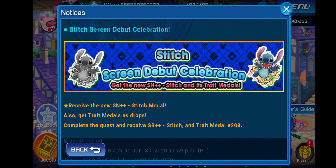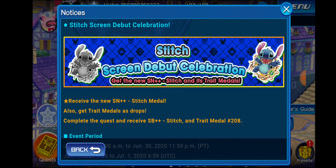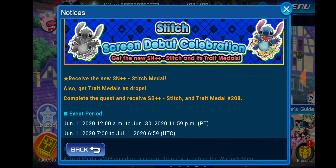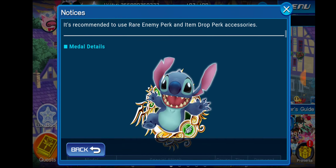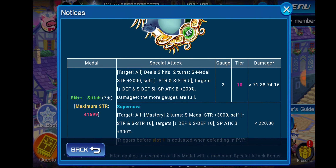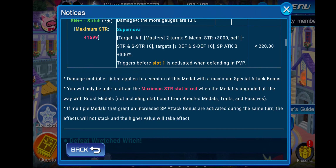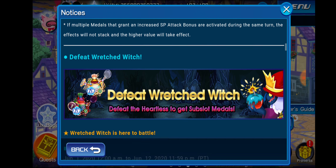We got the Stitch screen debut celebration. Like I said in my last video, Stitch actually came out in June — Lilo and Stitch, the original movie, came out in June 2002, I think officially on June 21st, 2002. We have a brand new Stitch medal. He is not an amazing medal per se, but he's not bad considering it's a free event medal, and it's got some utility because it's a two-turn speed medal buffer. Not the worst thing to get a free medal. I will definitely highlight this guy in another video and maybe do a showcase, because it's been a while since we've had a free medal that's actually somewhat meta-relevant — other than Aerith recently.